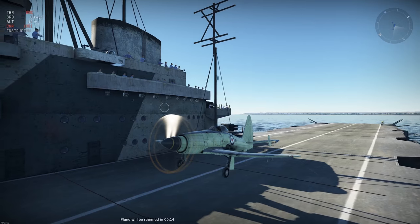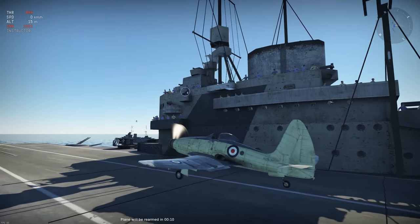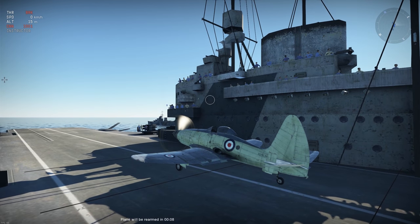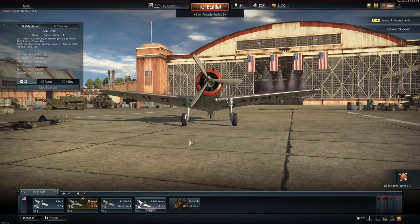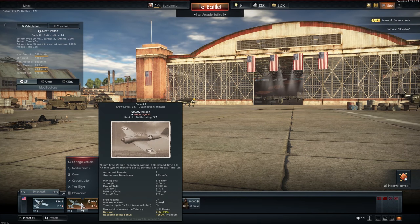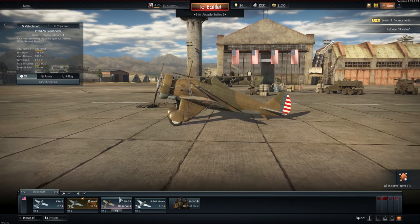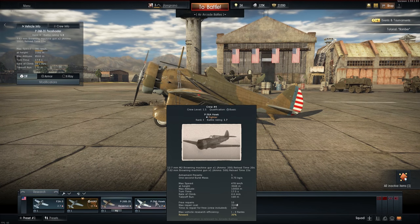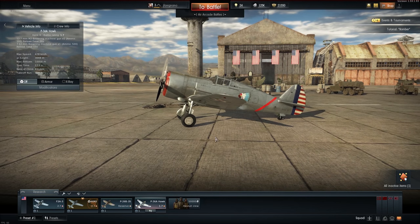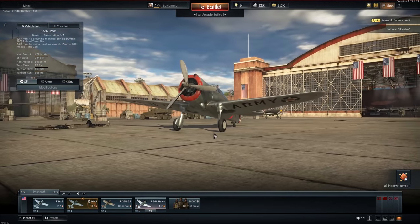I think it's a pretty awesome airplane. It is one of those additional packs — about 30 bucks, similar to how the P-51 was marketed. As you can see, I have an F-2A-3 Buffalo, an A-6M2, a P-26 — that's the old P-shooter — and the P-36A Hawk is one of the newer ones that I researched. So we're getting better airplanes over time, it's just taking a little bit.